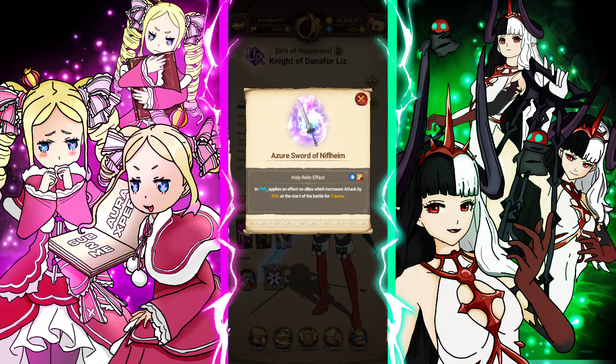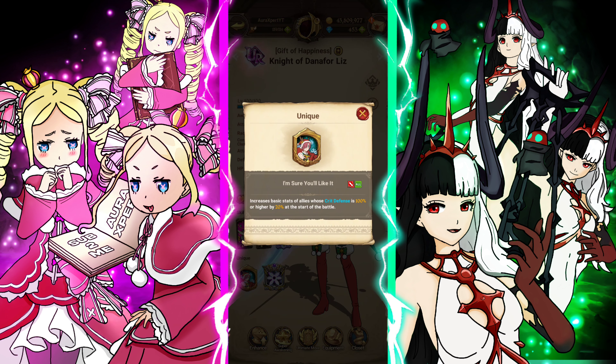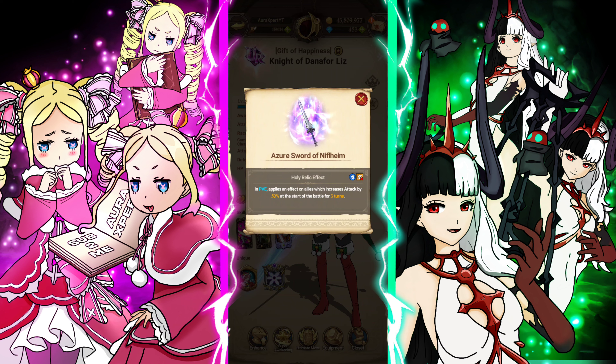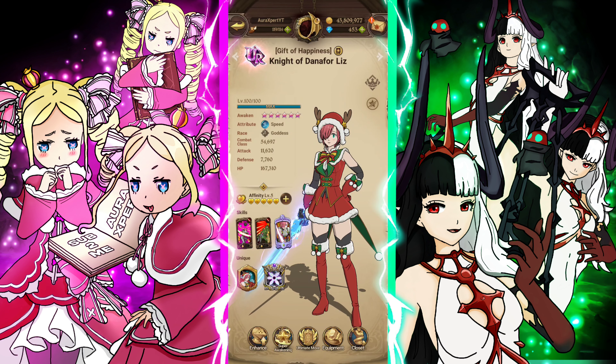What a relic does is very simple: it increases your attack — not your tech-related stats, just your flat attack — by 50% for three turns. And it works for literally every single Liz in the game. Red hair Liz being right, you have Blue Liz. You don't have to limit her to only being useful in deathmatch and things of that nature. For the Liz variants, you just throw her in the sub slot and you have 50% attack — your farming team will be infinitely faster.